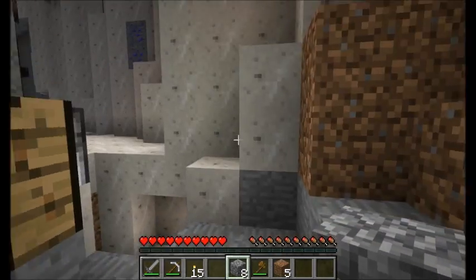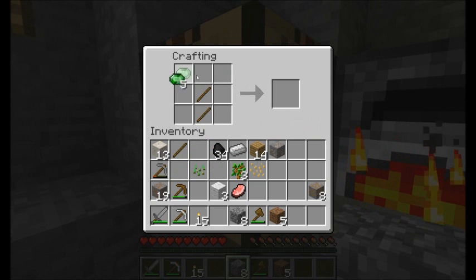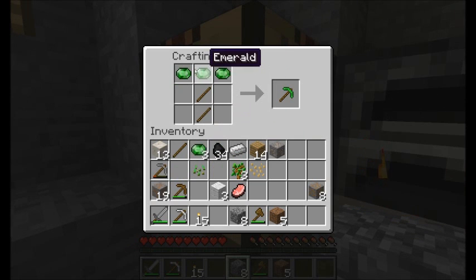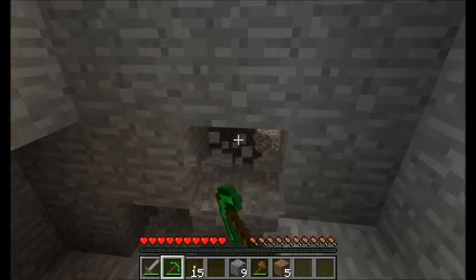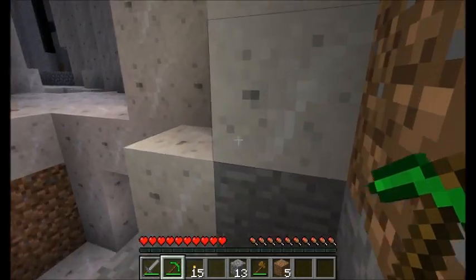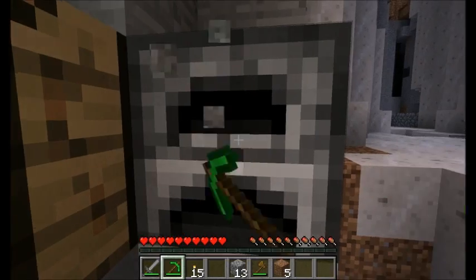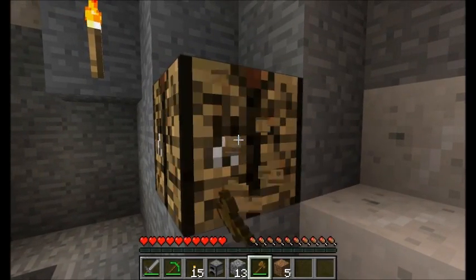Emerald's actual use right now, which is especially nice, is that emeralds when used for tools — like my emerald pickaxe that I just made — have the same speed as diamond. And they're a bit more common than diamond, as you just saw. So you're not going to have too much use for your emeralds just yet, but they're great for making tools. I definitely recommend you guys do that.